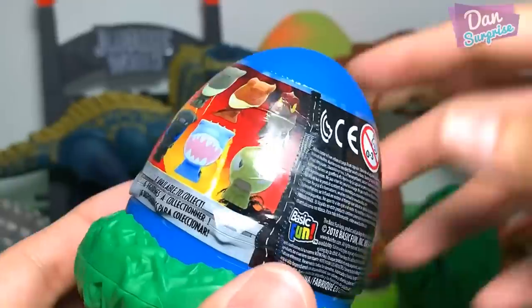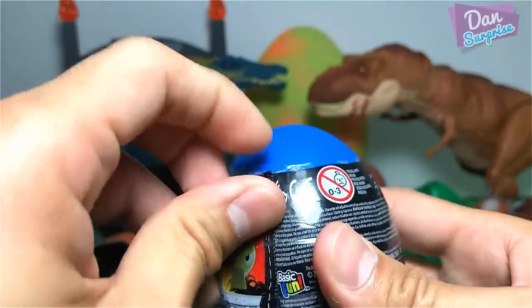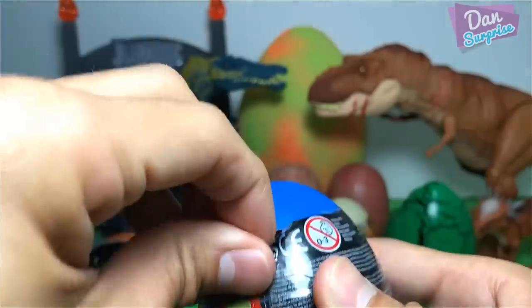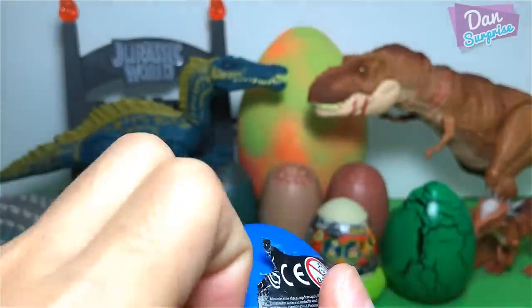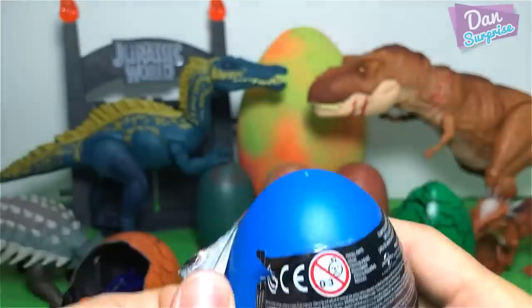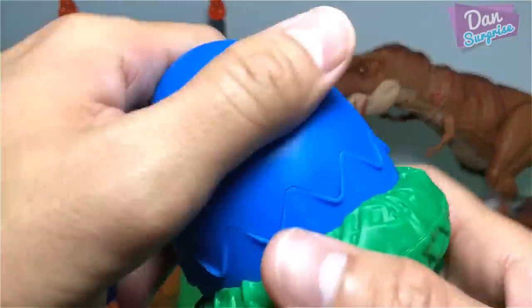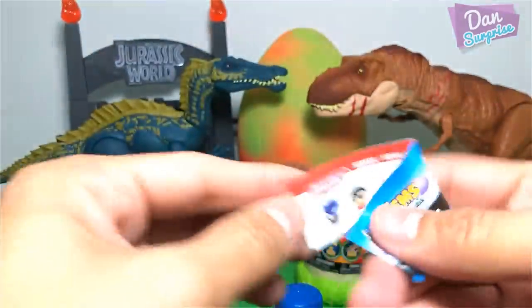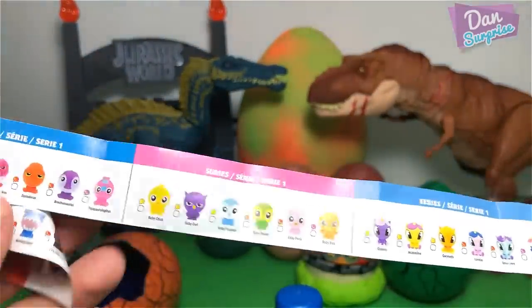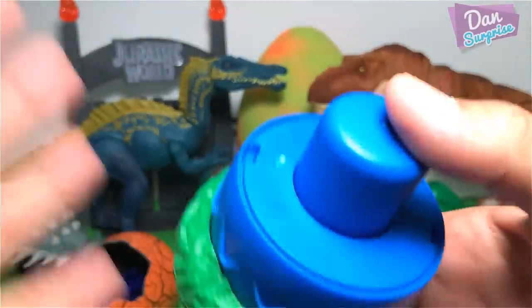I'm really excited to find out what's inside, so let's peel this open. Alright, let's open this up — it's not very easy. Finally open up, let's have a look. How do we do this? It comes with a leaflet, with plenty of different characters and dinosaurs. Let's press this and find out what's inside.